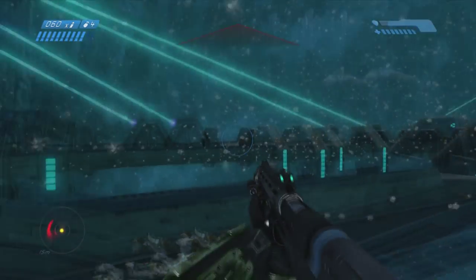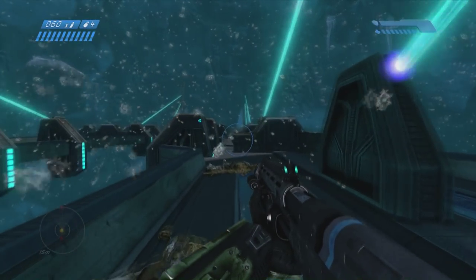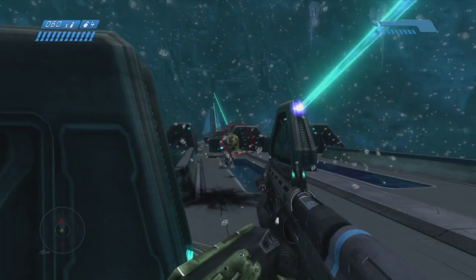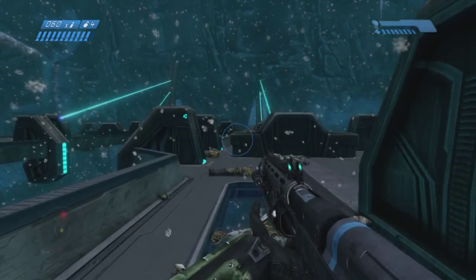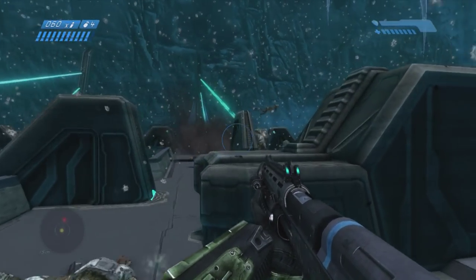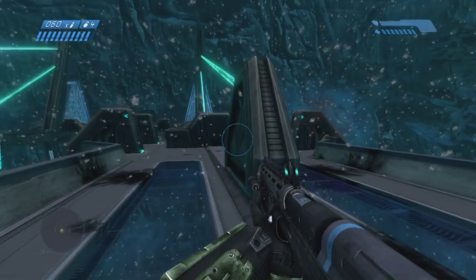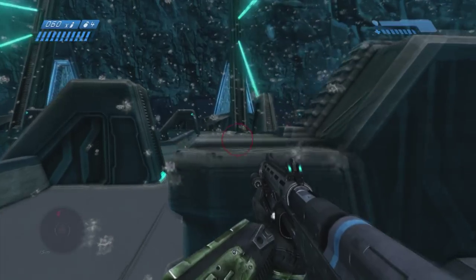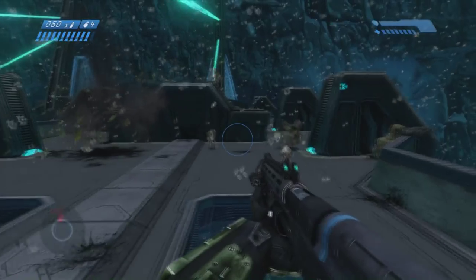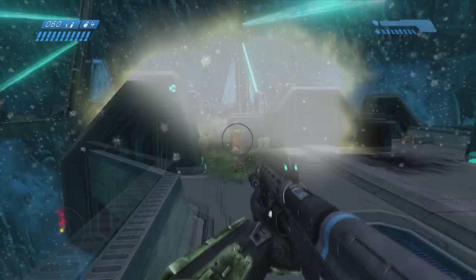Time to move down the bridge. There's Rocket Flood — and you can see the sniper does nothing, I just wanted to show you that. So don't use the sniper against the Flood. There's a bunch of Rocket Flood in this section right here, which is why I'm throwing grenades — so I don't have to go head-to-head with a Rocket guy. I cleared them all out, and now there's just a bunch of infection forms, which you could really just run past.